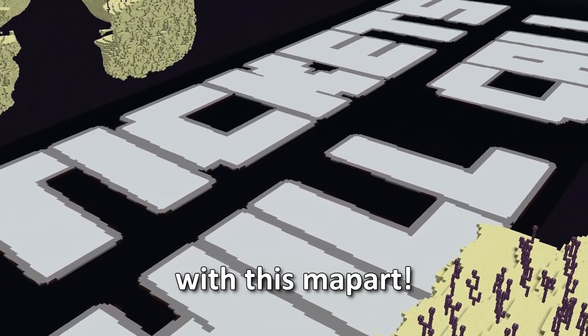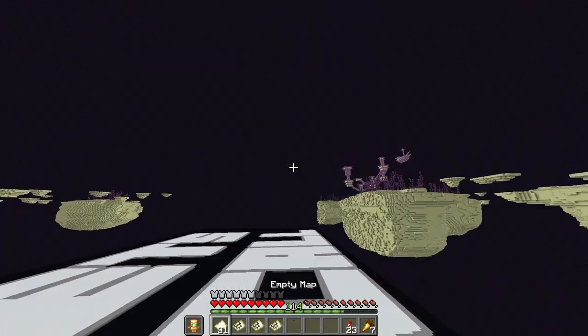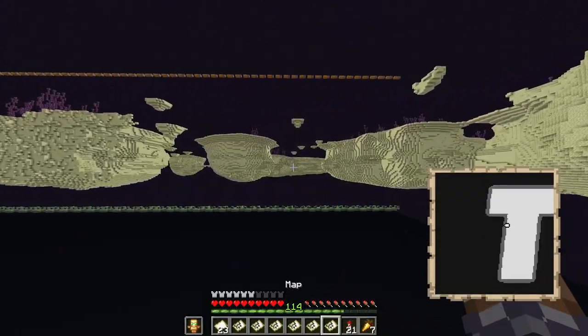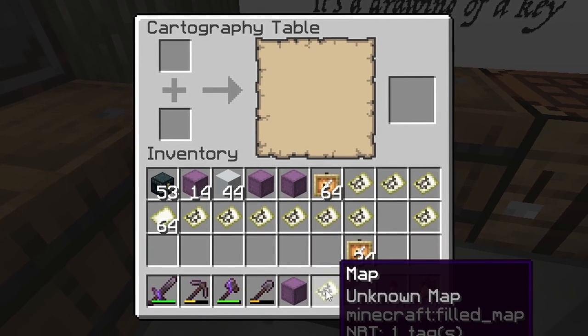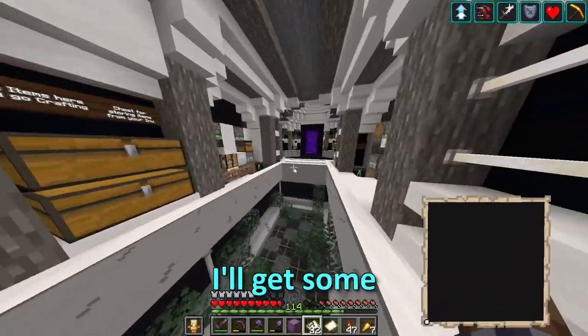And with that, we are done with this map art. So now we can fill out these maps and see how it looks. Now that we have our maps, we can head over to the theme park. But first, let's get a solid black map — then I'll also lock it. Do you have any blocks that we can use as scaffolding? I have shulkers. I'll get some scaffolding blocks.